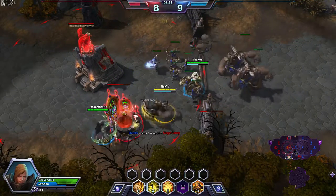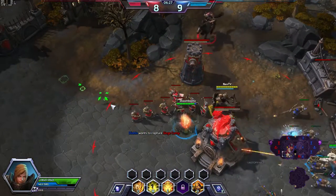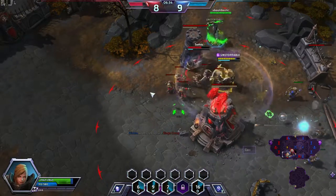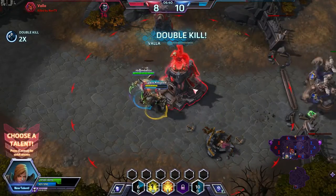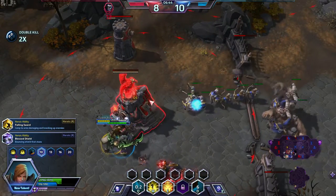If our Condemn gets lower CD from hitting a structure — let's go up here and grip all of these. Basically from a 10 second cooldown it went back to 4 seconds. So we can just, no problem, kill Valla while tanking the tower. Level 10 — we can pick up either of the ultimates, both are great.